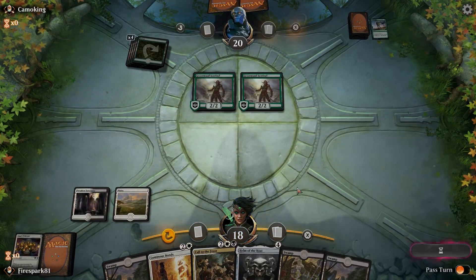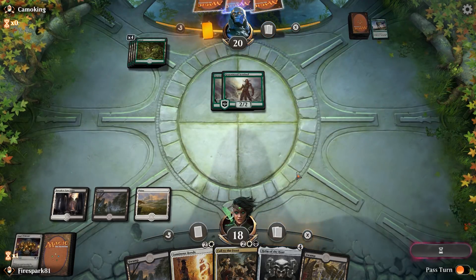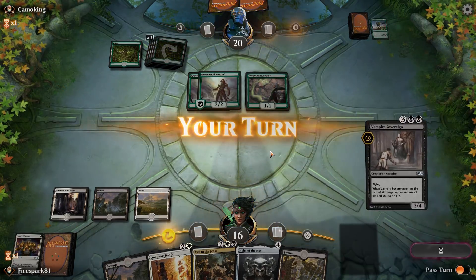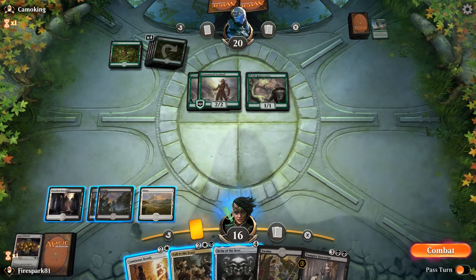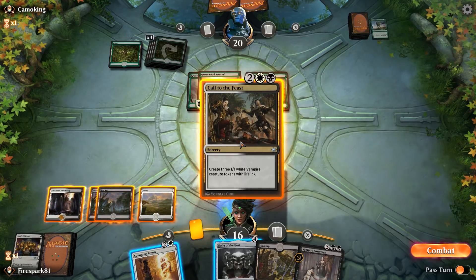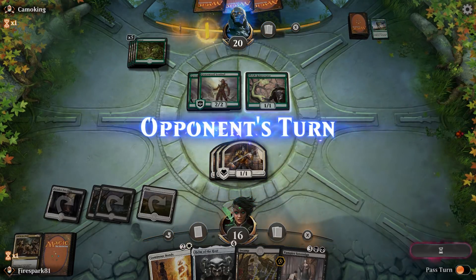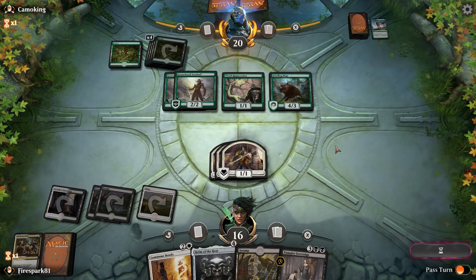We're taking a little bit of damage — no big deal. We drop a swamp and pass the turn. They're only attacking for two, which I would not have done. We lay the other swamp and drop Call to the Feast — that gets us some bodies on the ground, some little blockers, and gets us some life back. They've cast the boar, but I may just use Luminous Bonds on it.